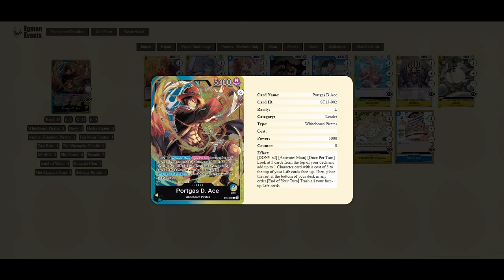First up we're going to be looking at Ace. Ace is a blue-yellow leader, 5,000 power, 5 life. The effect is: 2 DON to activate main, once per turn — from the top five cards of your deck, reveal one character with a cost of five to the top of your life face up, then place the remaining cards at the bottom of your deck in any order. There are quite a few cards in the starter deck which will synergize nicely with Ace, and also with Sabo and Luffy coming out of the starter deck as well.